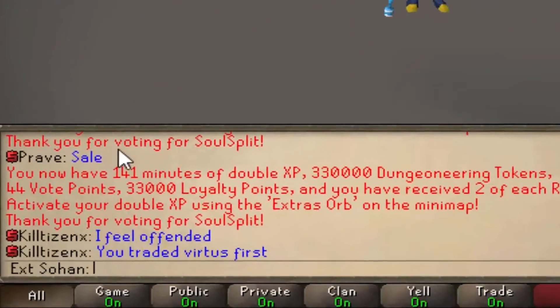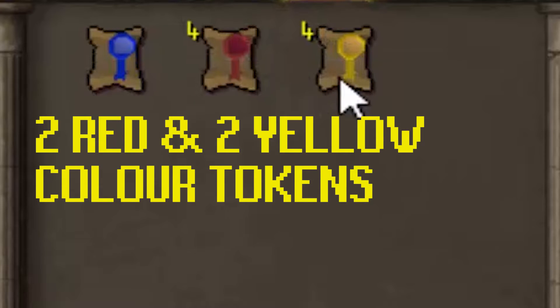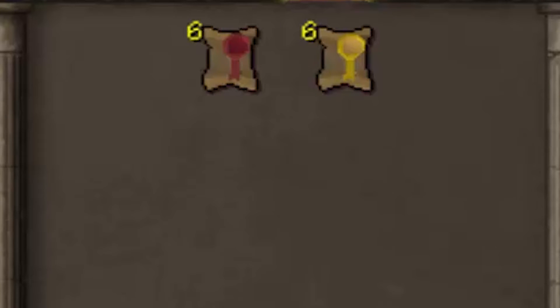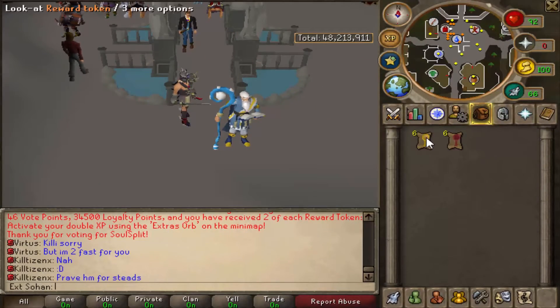You also get two red colored tokens and two yellow colored tokens per reward token that you use, so if you use all three you'd get six of each. Basically, every time you vote every 12 hours you get three hours of double XP, 45,000 Dungeoneering tokens, six vote points, and 4,500 loyalty points — which is a lot of stuff for doing something so simple.